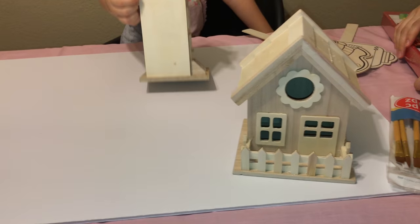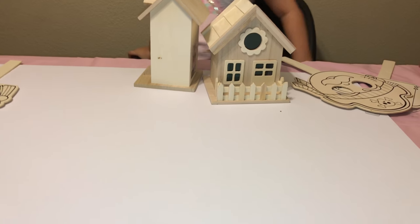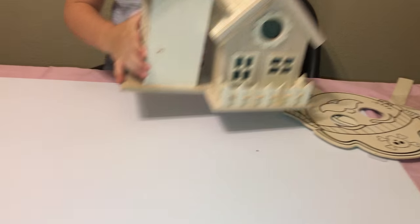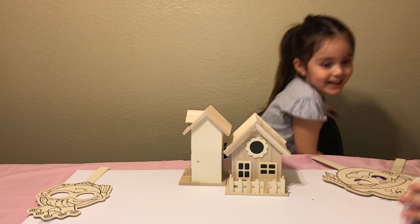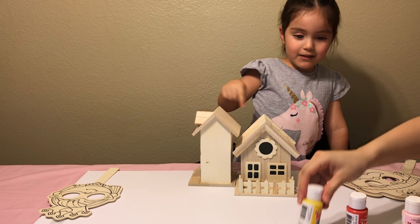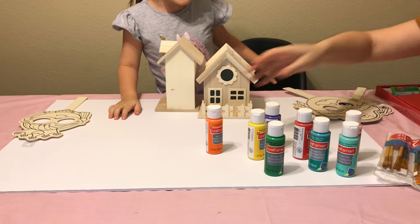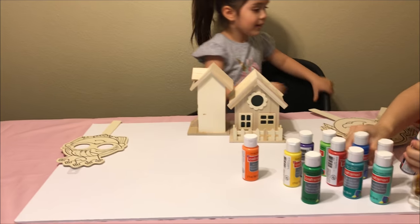I want to paint the house. Yeah. Show them the little houses. Let me see the houses. Little bird houses that we're going to paint today also. Yes. Can I see them? Good. Show them the bird house. Look. A bird house. You got two of them? We have a lot of paint. Can I put red? Mm-hmm. And we got yellow. We got orange, purple. Can I paint the trees? We got some other colors.